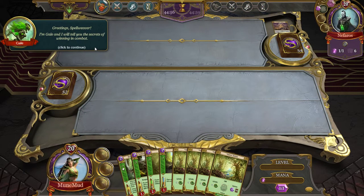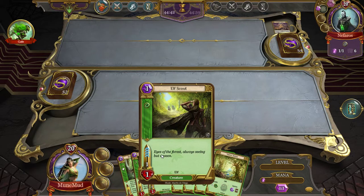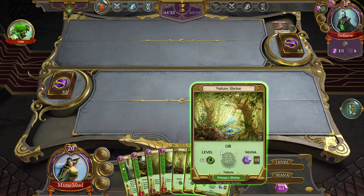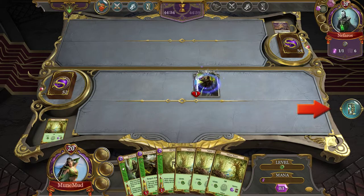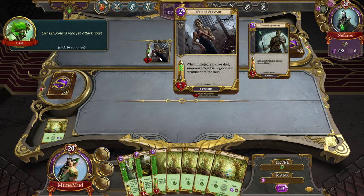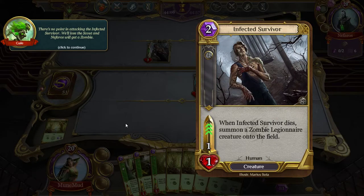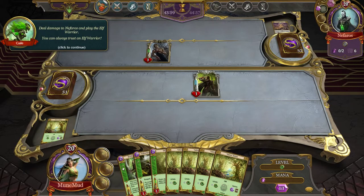I am Gale and I will tell you the secrets of winning combat with speed and cunning. Play the elf scout — okay, there it is. I need one mono crystal and one green — nature, of course. So I'm going to go one nature level and that will allow me to play the elf scout. I cannot fight this turn; our elf scout is ready to attack. He's got a speed of three, I have a speed of four. There's no point attacking the infected survivor — I'll lose the scout and Nephros will get a zombie.